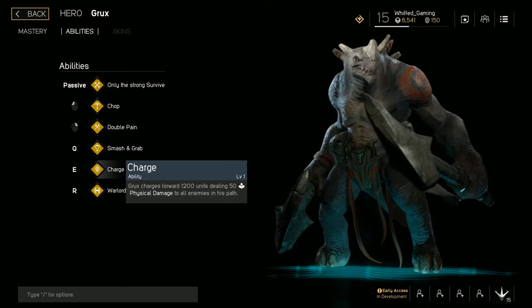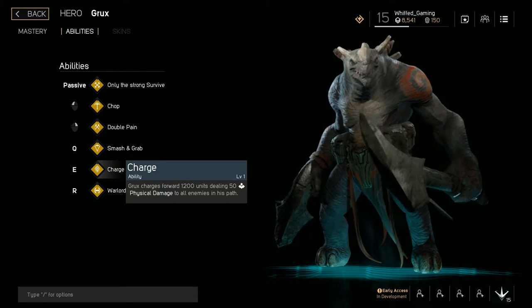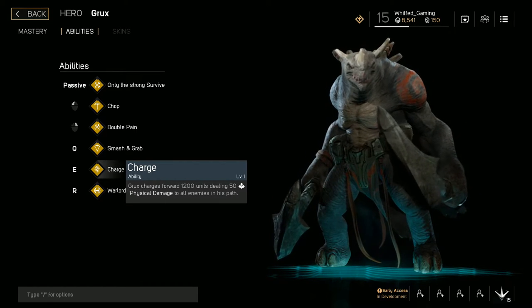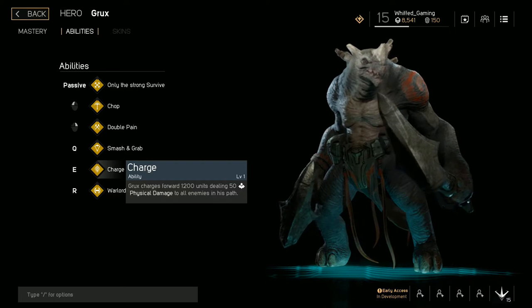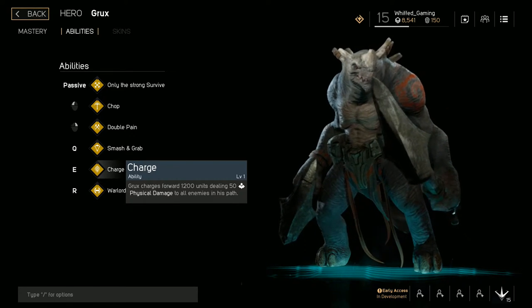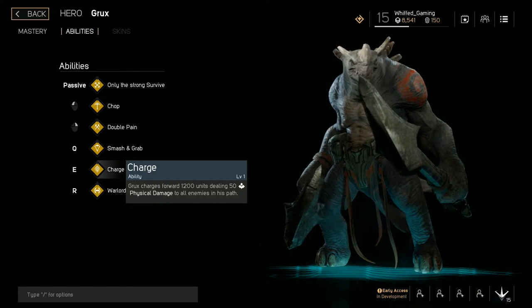Combined with Double Pain, that's his lane clear — amazing. His charge deals 50 physical damage to all enemies in his path. I would not use this as a damaging ability or to initiate — I would save it for an escape because Grux honestly kind of needs it if he's going for the damage build.